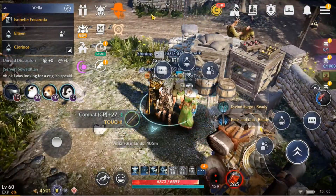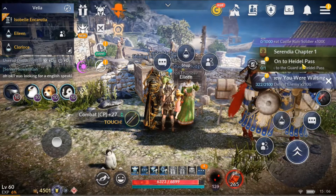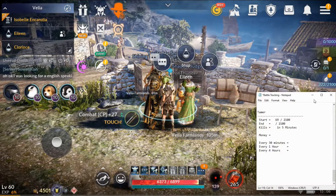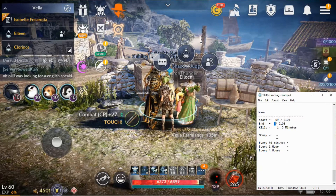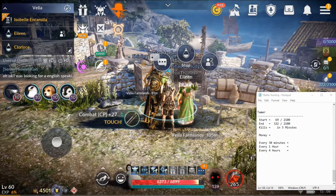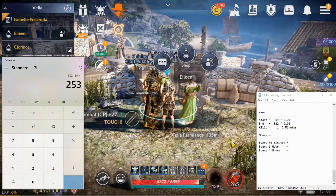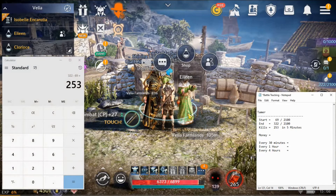Let's see how we did with the number of kills in five minutes. The quest shows 322. Let's bring up the battle tracking and subtract: 322 minus 69 starting kills equals 253 kills in five minutes. Wow. My keystrokes on the keyboard are very loud, sorry about that. Looks like we did well for junk — look at all those skill books. Very nice, and the new weapon they gave us.